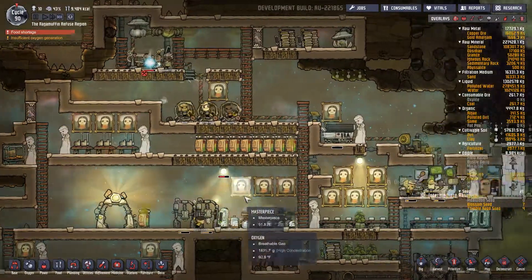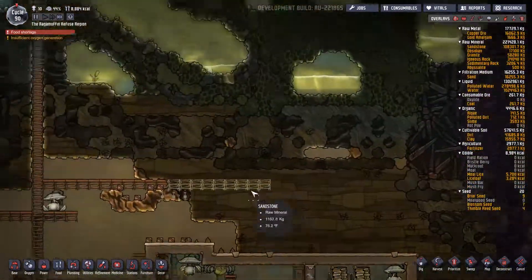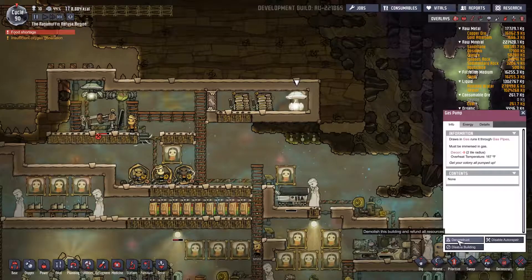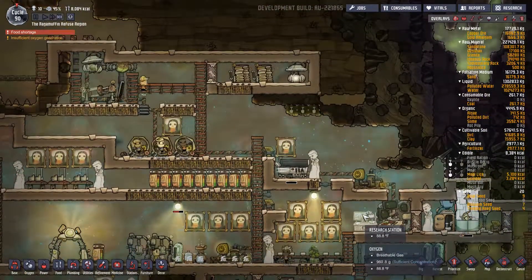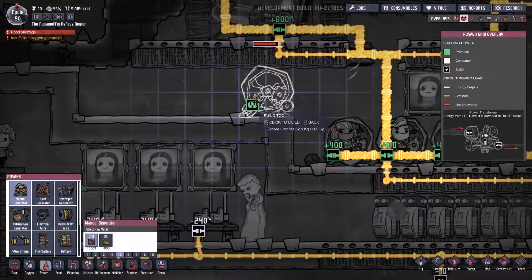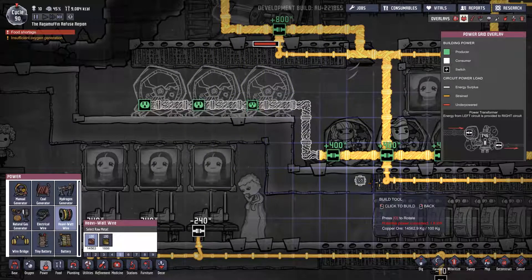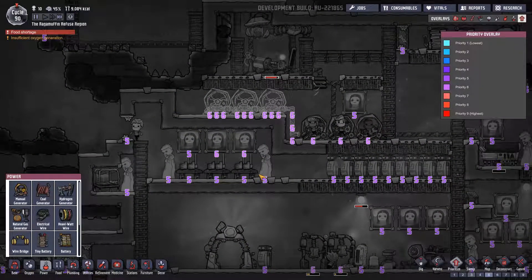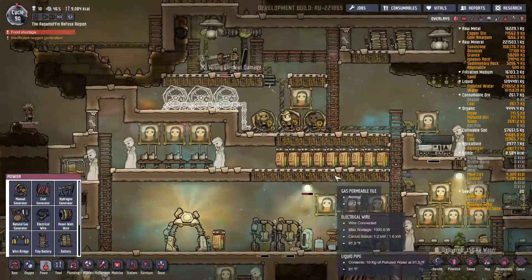With the electricity — we're out of coal, we are permanently out of coal right now. We need more batteries then, and we definitely need more manual generators as well. We'll make three more, heavy watt them up, priority six on everything here. Don't priority six the paintings though, because that doesn't make sense. We can't make food if we don't have electricity to make food with.